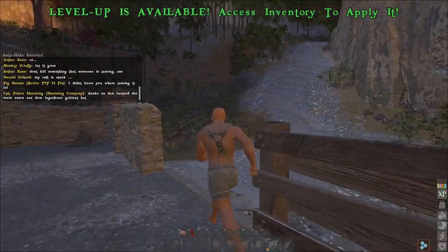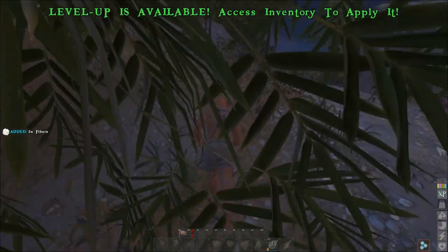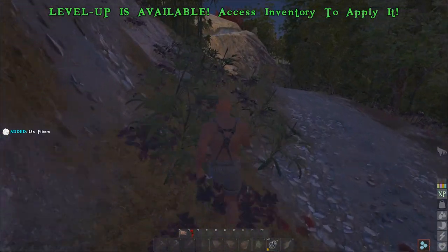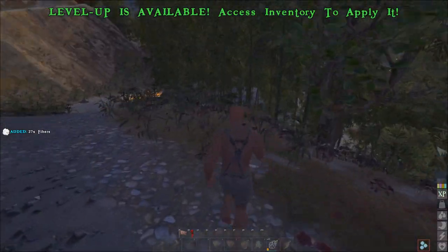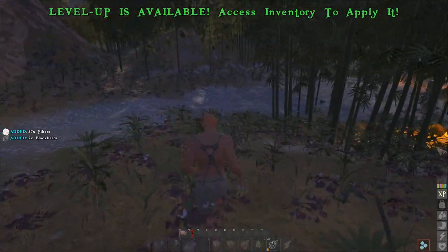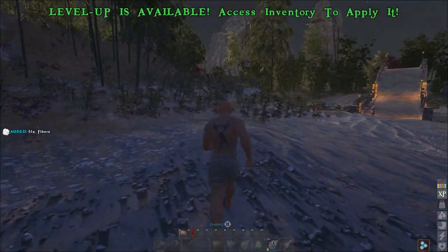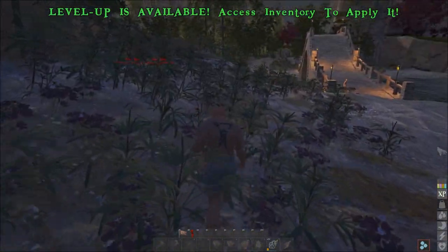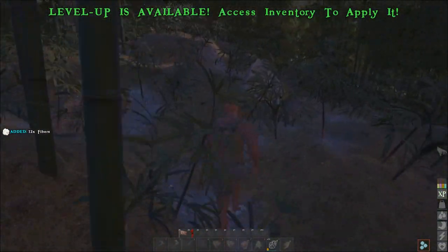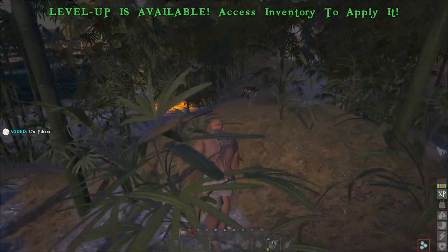If you're out in the wild and need to keep moving, hold down the E button and don't sprint — just walk forward. You can gather as you move, covering a lot of ground, getting your surroundings, and gathering whatever you need. Keep moving until you have enough fiber to make your weapons and tools.